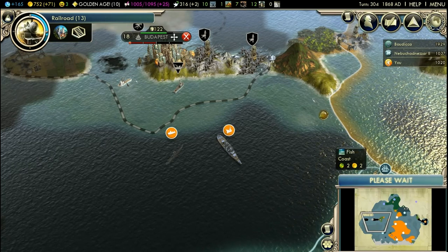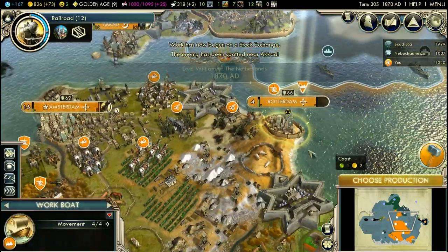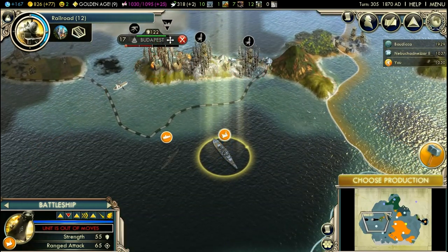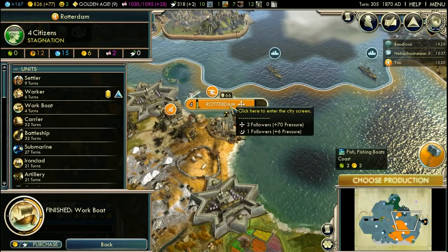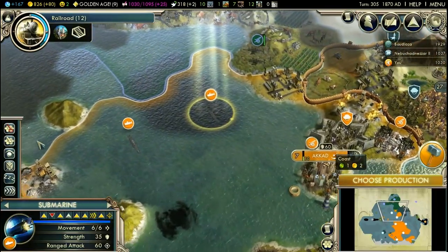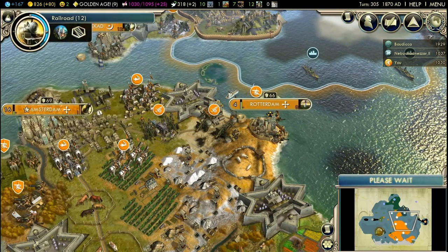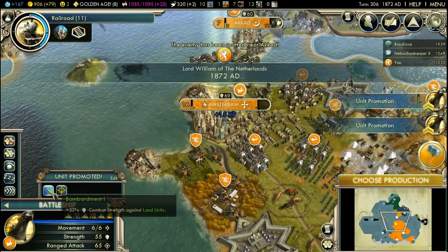End turn. Here you go, so that you can grow a little at least. You can go to additional fish. I think you're gonna need the lighthouse first. One mothership is of course not enough to conquer that city, but I'm getting more — so don't worry about that.